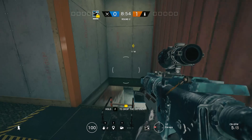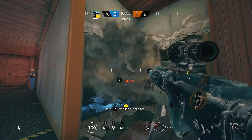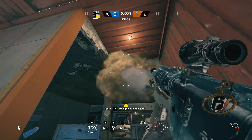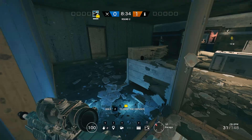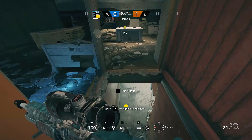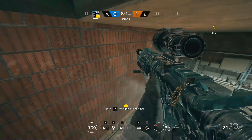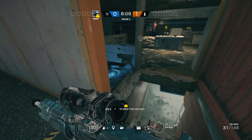Another thing you can do that I never see anybody do — something we came up with as a fast strat a long time ago — is destroy these walls, which I used to do with an Ash charge, and just run through here. Any of these spots you're able to run through if you're a fast enough operator, and you can vault over to the other side with Ash. At least this one will 100% work with any operator, even a heavy like Fuse, and you just get in and plant really quickly.